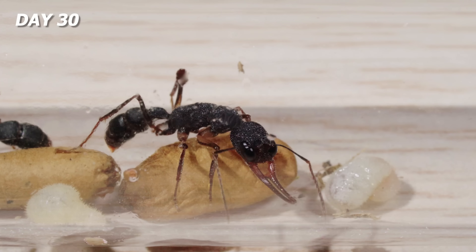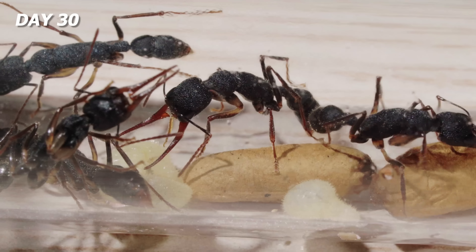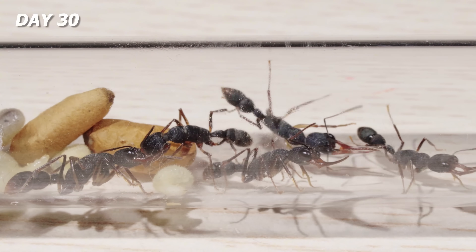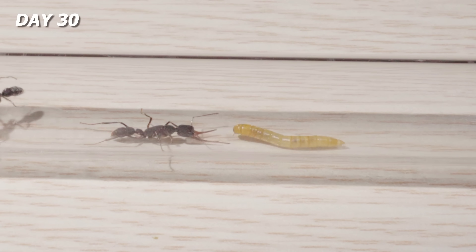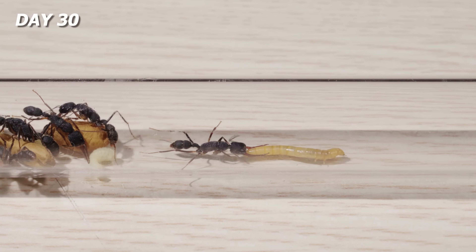Day 30, the colony has now grown to three worker ants. They've started dividing tasks — some take care of the baby larvae while others stay on high alert. But can they really take down a living target quickly? I'm dropping a live worm into the arena. Immediately, a worker ant approached and sniffed around for a bit.